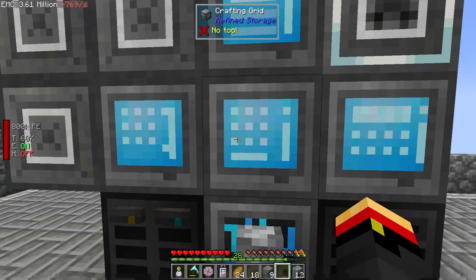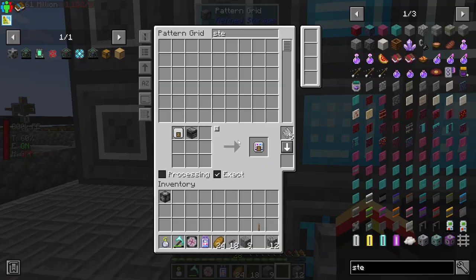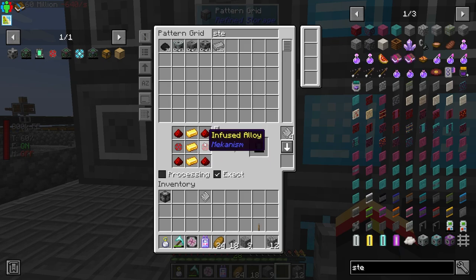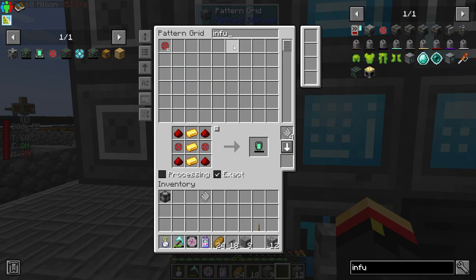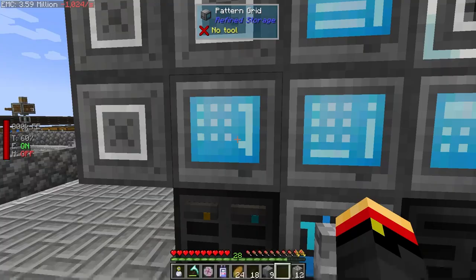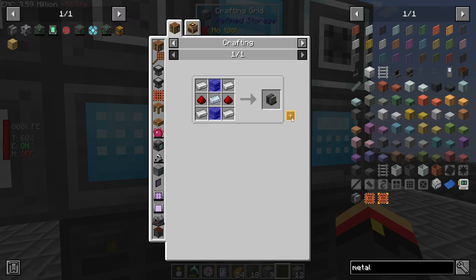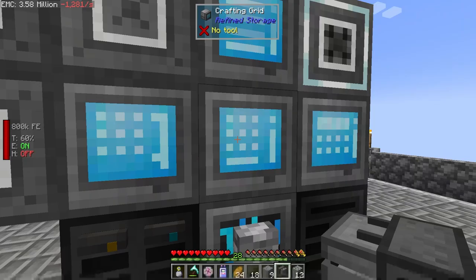Here's the pattern for that guy. Can you make infused alloy? I'm going to say that you can't because that requires a machine. So let's teach it how to do just that crafting thing. I want a metallurgic infuser. So let's go ahead and make one of those. There we go. So we're going to have this guy be our redstone infuser.